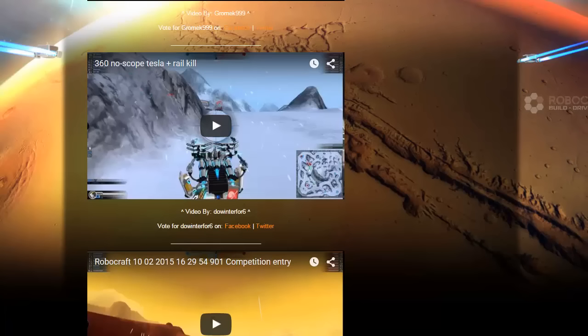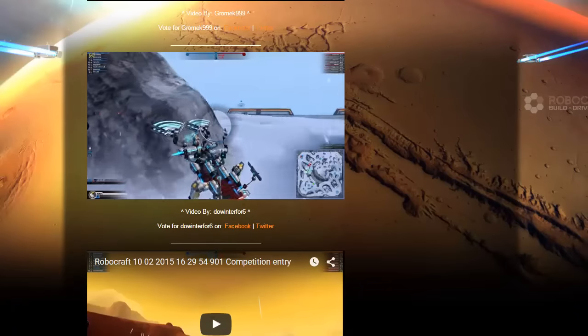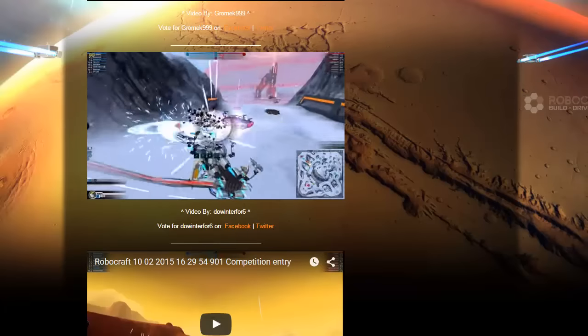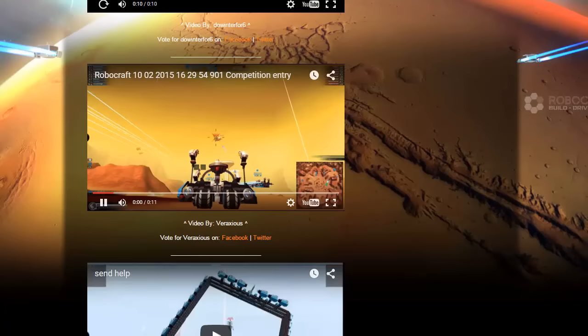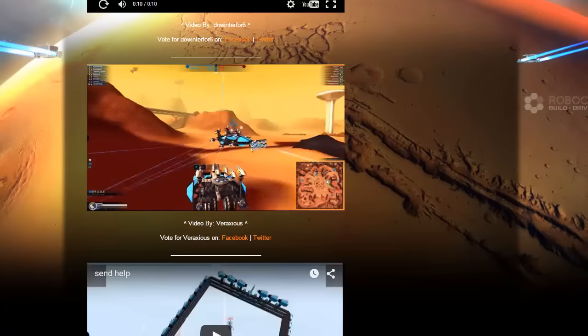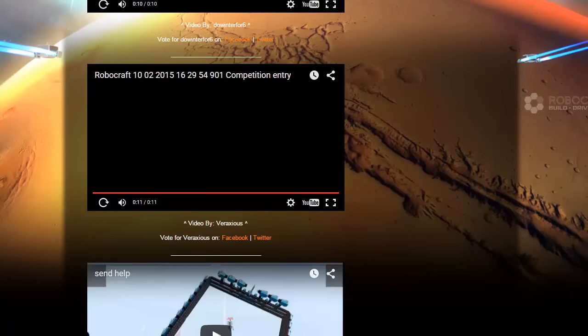Let's have a look at this — 'No Scope Tesla and Rail Kill.' Let's have a quick look at this. That's quite a nice looking bot. That was quite a nice kill. Okay, it just says 'competition entry.' Let's have a look at this. He'd be shooting good stuff. His healers — and he does a flip. Okay, that was quite a nice flip there.